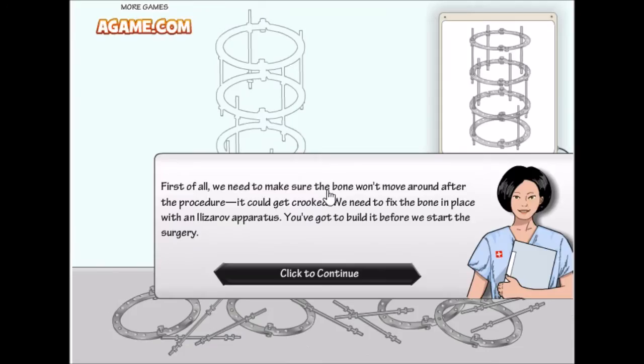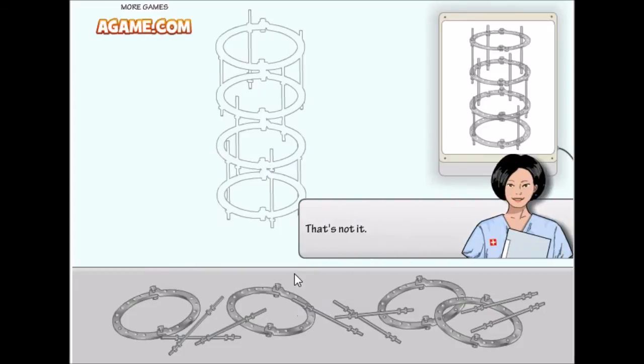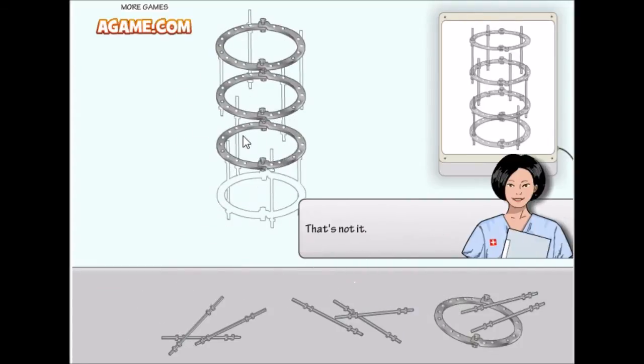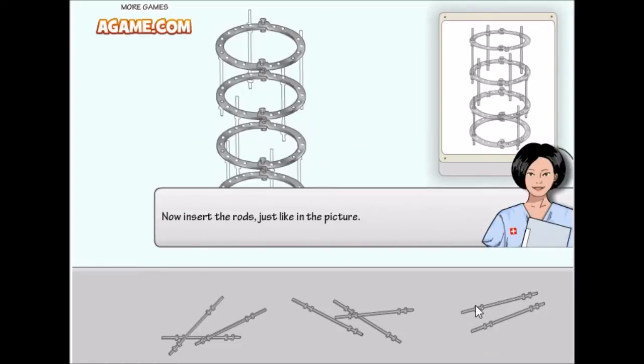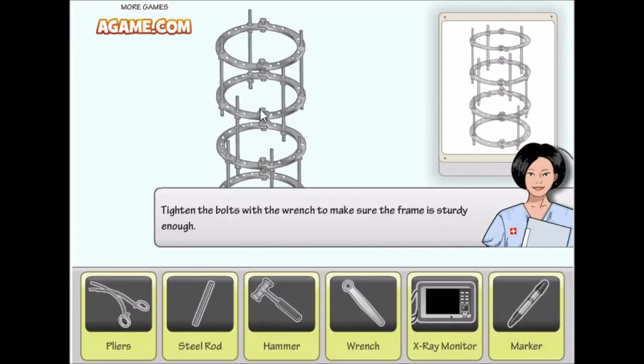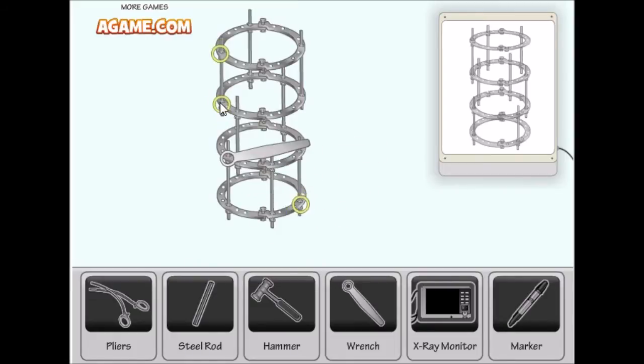First of all, we need to make sure the bone won't move, so we need to build the Ilizarov apparatus. These are a bunch of pieces we need to put together — first, second, third. Okay, starts with the circles. Let's go with all these parts. Now we need to tighten the bolts — let's grab the wrench to make it sturdy. Tightening it up now, quickly!